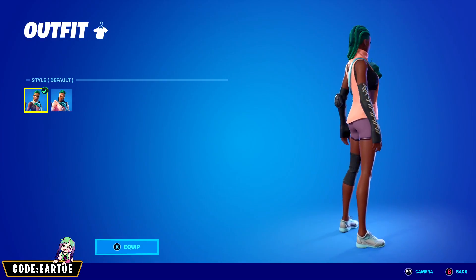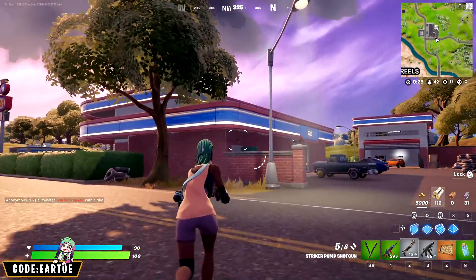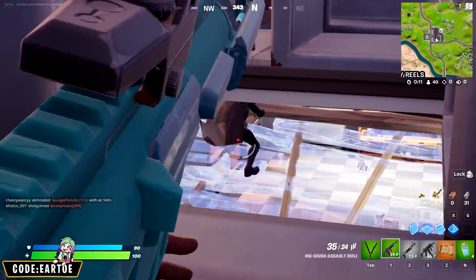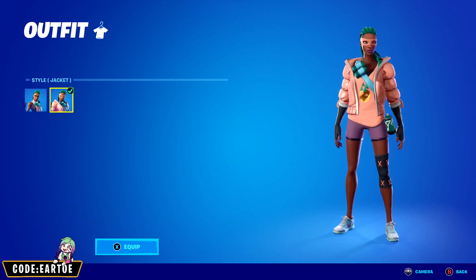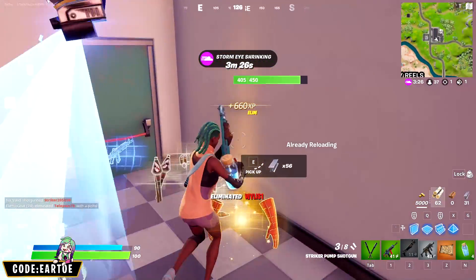The next skin we have is Xena. Everything about her is outstanding. She's got cool looking green dreads, unique looking clothes, two types of grenades strapped to her body, and a cool looking pineapple on her shirt. And on top of it all, she also comes with a second edit style that adds a face mask and a jacket. It might not be as good as her default style, but it's still worth mentioning.